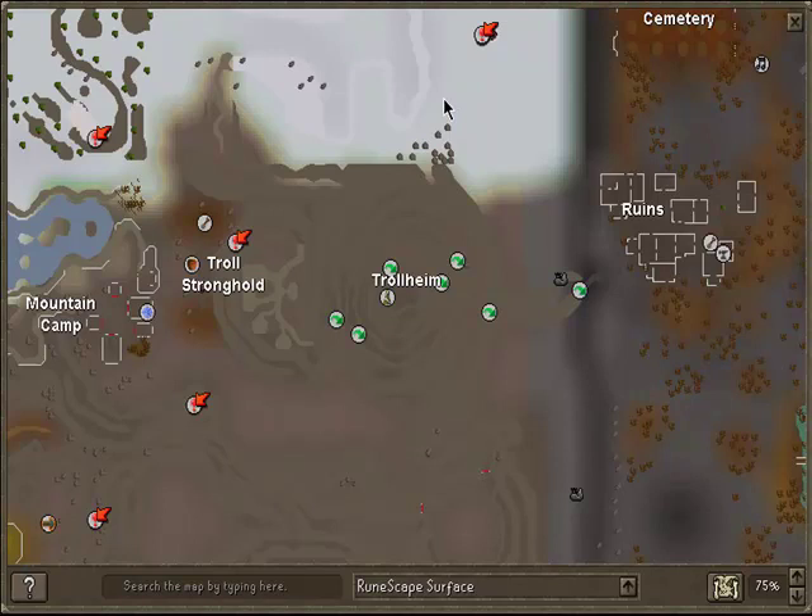Then you're going to get up about right here, and you move this boulder that's in your way. Keep on going up above. There are wolves — pray melee and they won't hurt you at all. Go into the dungeon, talk to the guy, and then go down the hall. Use the rope on the hole.